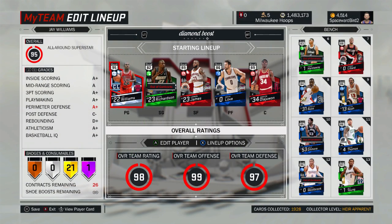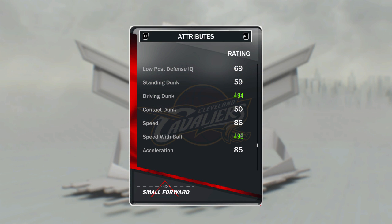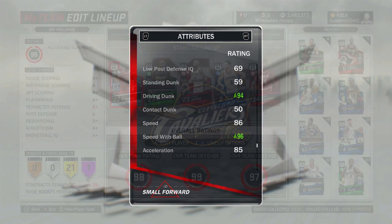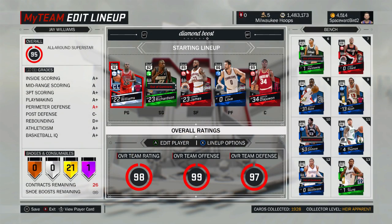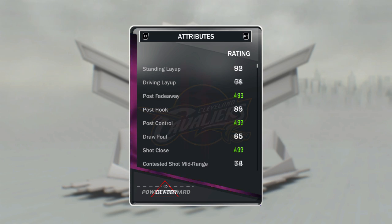Ruby LeBron — love that this card has a duo with Sapphire Dwyane Wade. The diamond shoe equipped gives LeBron an 87 off-dribble mid, 94 driving dunk, and 96 speed with ball. Sapphire Kevin Love and Ruby Hakeem have the same shoe, which is perfect for post players — boosts post fade, post control, and shot close.